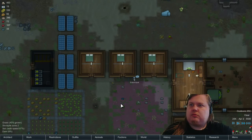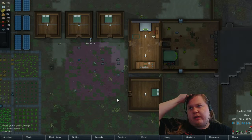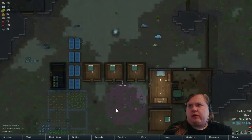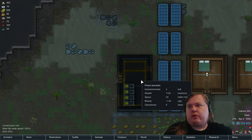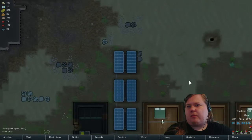Especially because I don't have a researcher. Well, I have Exeunique but I'm using him as an animal guy at the moment. And I would really like to get a dedicated cook. Let's set this for colonists and log in. Actually, let's just remove all these beds in there.